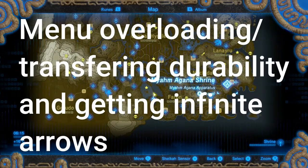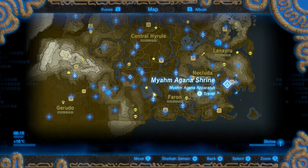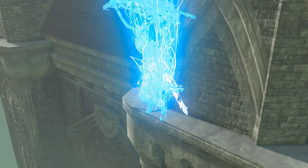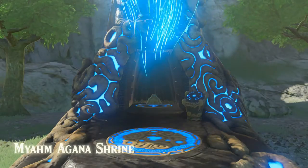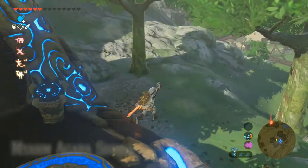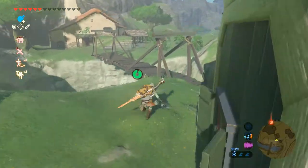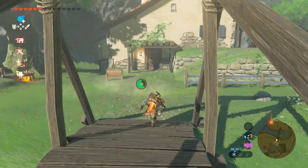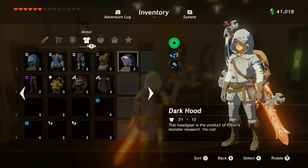Now it's a part of the video where I'm going to show you how to transfer durability from weapons to weapons, shields to shields, and bows to bows. This is really good for getting infinite arrows. So we're going to travel to this shrine here. If you haven't unlocked the house, it's not necessary, but it does help a lot. You can just store items that you would need to help overload your menu. If you don't have enough space in your bow stash to do this glitch, you can always keep a couple at the house, which is pretty useful.